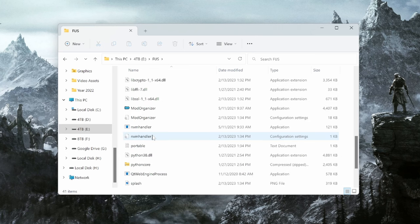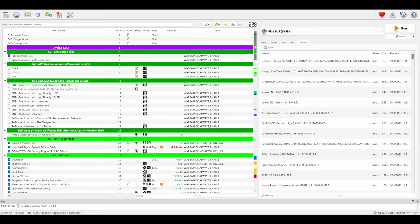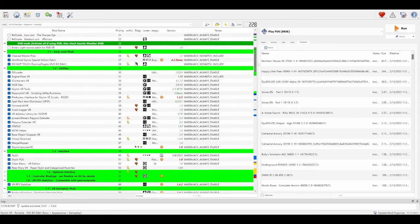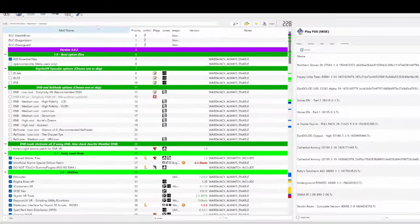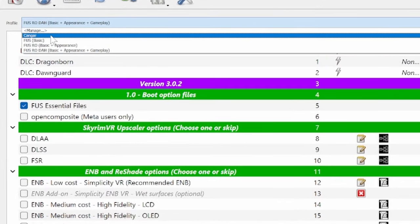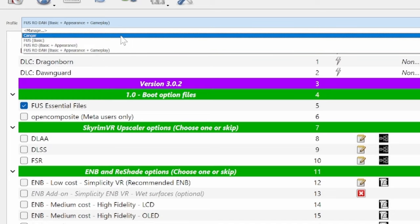Once it's finished installing, go to the FUS folder and look for a program called Mod Organizer. Open it — this is where you're going to manage all of your mods and where you'll launch the game each time you want to play. Once you have the mod list installed and before you open the game, we need to customize the mod list a little bit. FOOS comes with four different profiles for you to choose from.